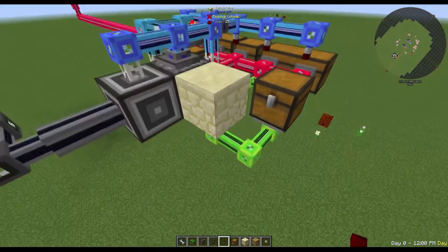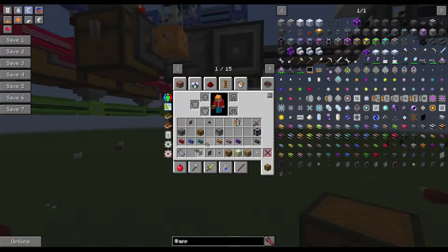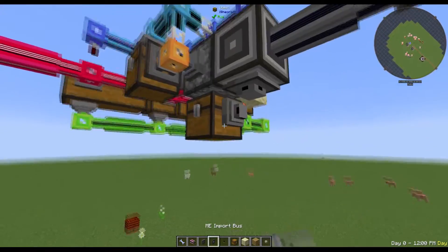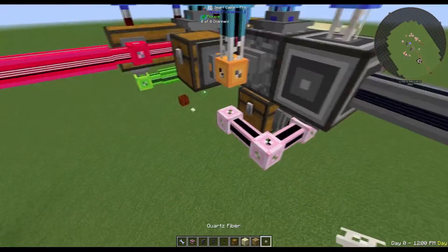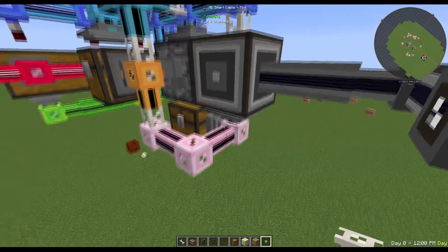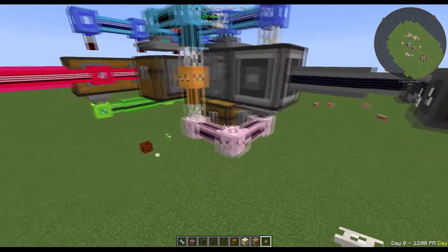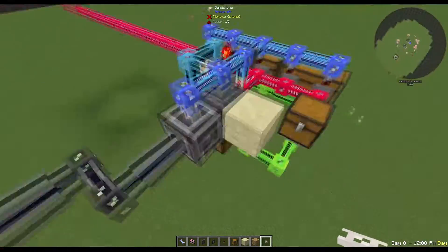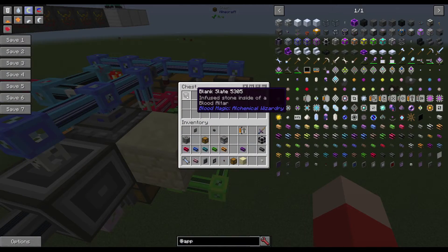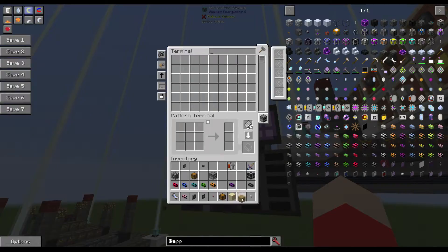Now that we have this block on here, it's going to allow us to disperse redstone to both directions at once. For the block that's falling, we're just going to use a very small circuit of just a storage bus and import bus to pull items out of the system. Please don't use AE2 for this - it's way better to just use a single item transfer node or EnderIO conduits. But since we're doing AE2 only, this will allow us to pump the piece of wood out of the dropper into a chest where it can be imported back into the system. There it is in our ME system.